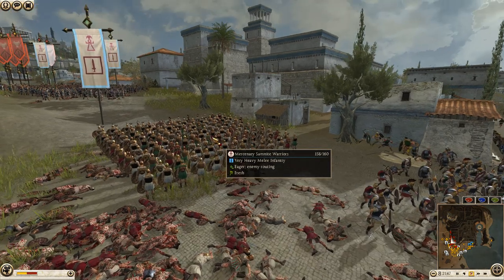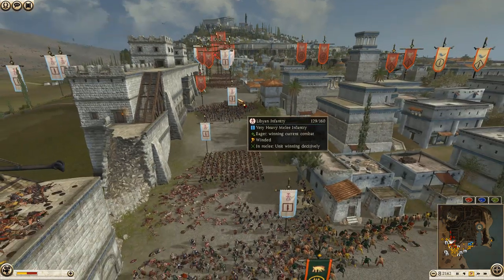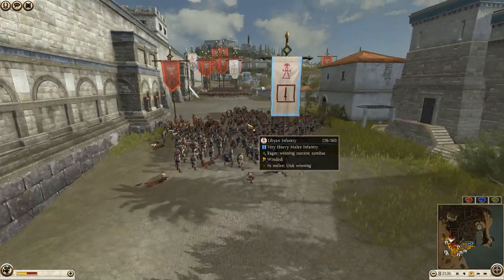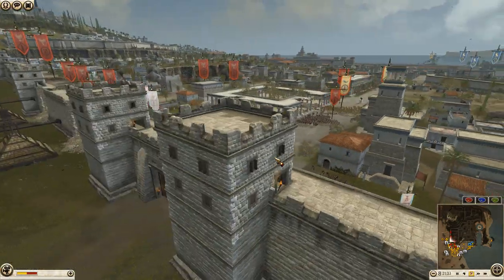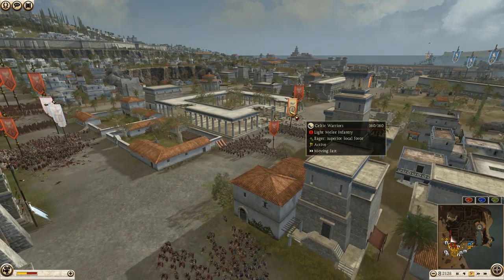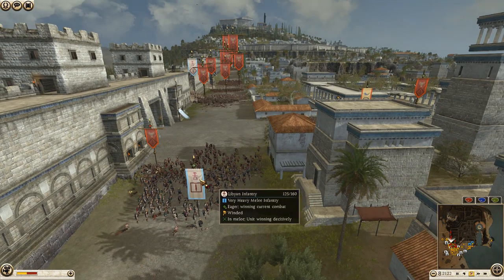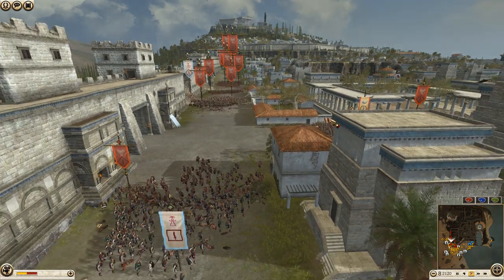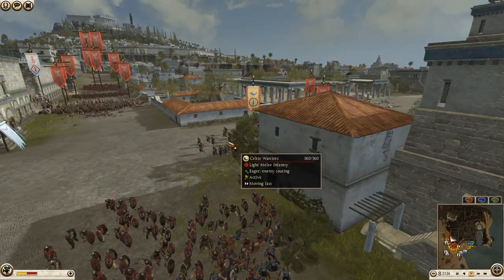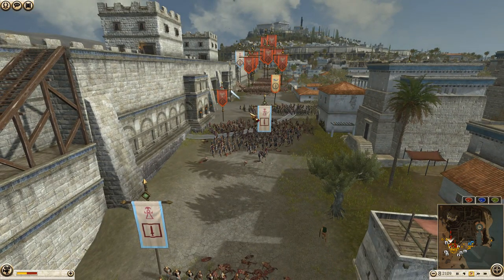Mercenary Samnite warriors just waiting to be told where to go — this could be a fantastic opportunity. Libyan infantry taking on the axe warriors, and they are winning. A lot of Nabatea here. Another unit of Celtic warriors for Nervii quickly charging over to shore up this road. If Carthage gets up here and captures this tower that could start something — but Nervii is going to push on through.